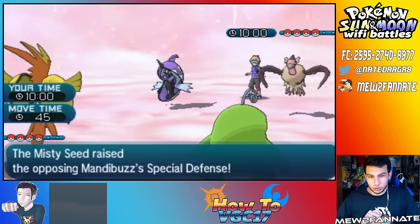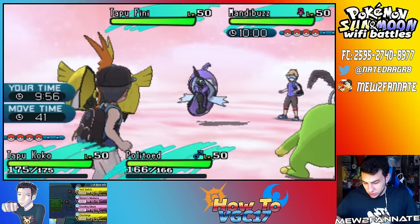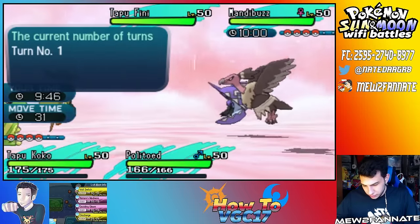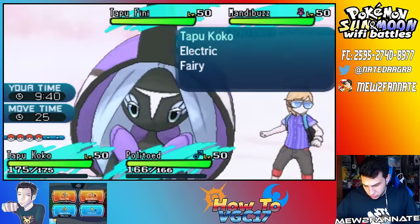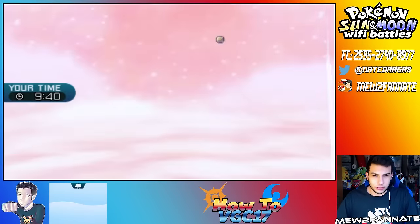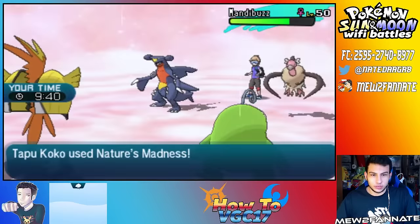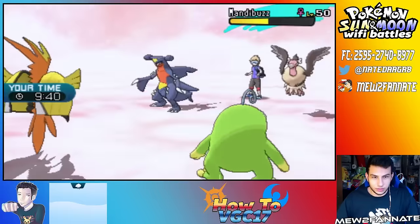I've been seeing this a lot. I'm pretty sure this was used at some sort of tournament — this is the new meta. Let's go for Nature's Madness plus Hydro Pump onto the Mandibuzz. He's gonna withdraw — that was pretty clear. Hydro Pump doesn't do too much, to be honest. And we might just get destroyed now because Tailwind is definitely going to get set up here.